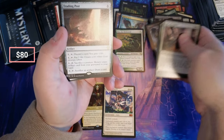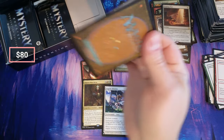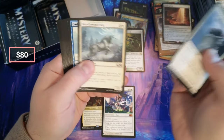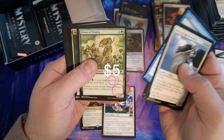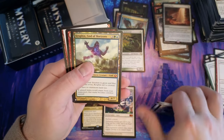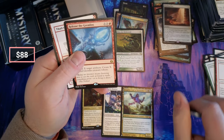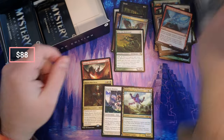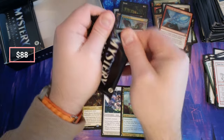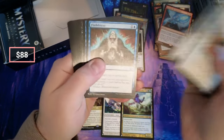Holy cow — Trading Post, okay! Trading Post, solid card. Voice. Fathom. Inferno. Fierce Empath, there we go. Oh — Kruphix, God of Horizons, indestructible! Oh oh, very nice! What was that one — Journey into Nyx? And then Release the Gremlins. Kruphix! Kruphix! Kruphix!